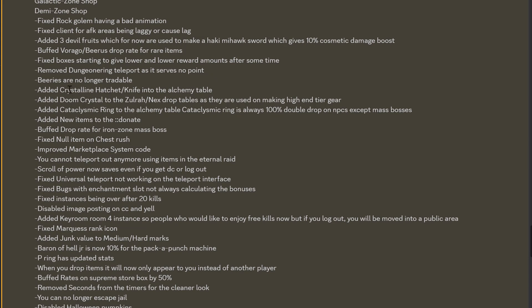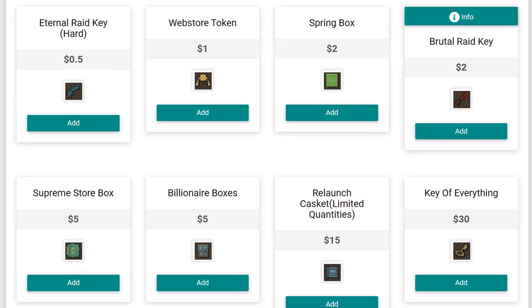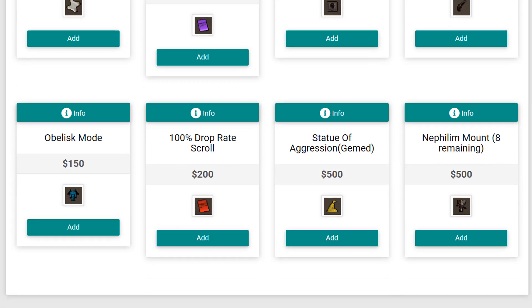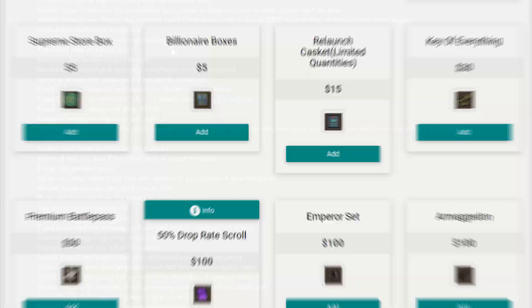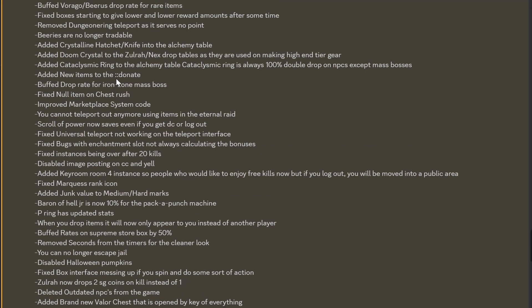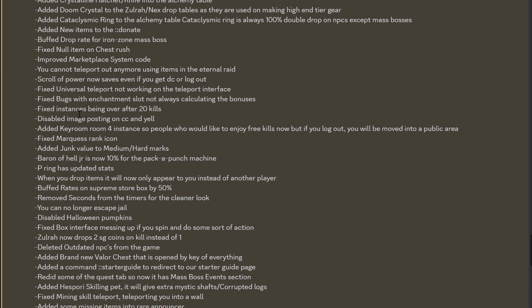Theories are no longer tradable. Added crystalline hatchet into the alchemy table. Added tomb crystal to the Sulra next drop tables as they are used in making high-end tier gear. Added new items to the donate command. Buffed drop rate for iron zone mass boss — I do love the buff drop rates, makes life so much easier. Improved marketplace system gold.